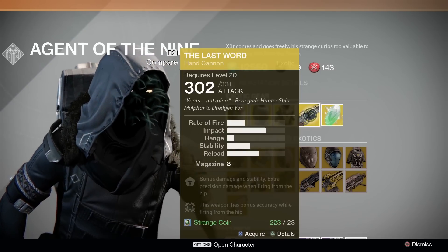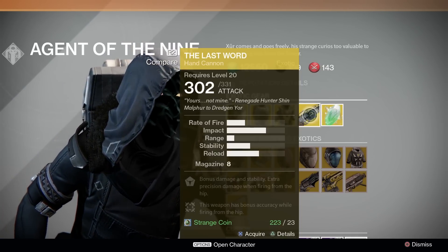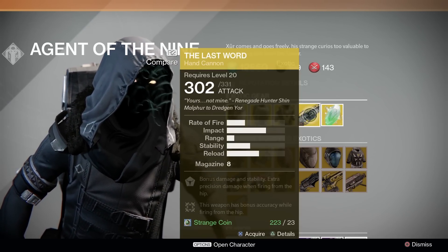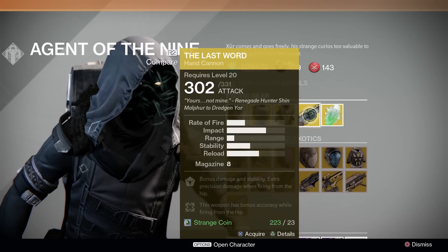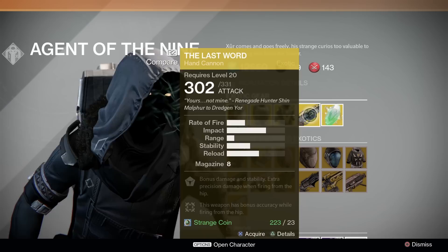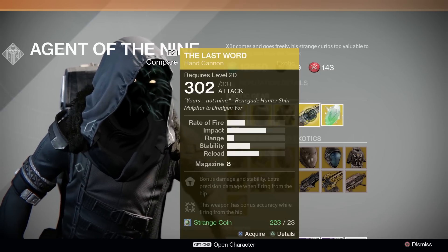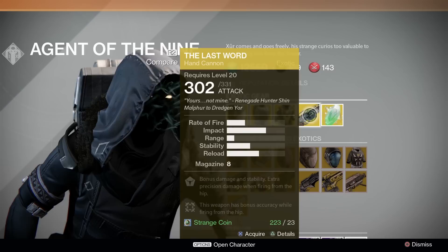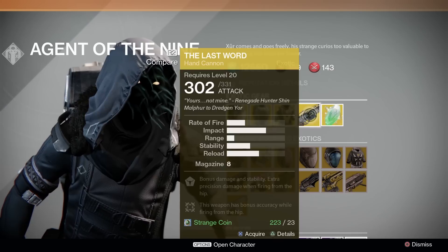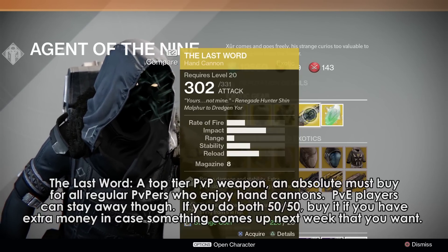The Weapon of the Week is The Last Word. If you're looking for a PvE weapon, this is a pass. While it is a serviceable weapon, it doesn't do enough, in my opinion, to warrant buying for PvE purposes. The main reason you'll want this gun is if you are a PvPer, because this is one of, if not the fastest, killing weapon in the game. It is the best 1v1 weapon in the game — insanely good in close to mid-range PvP. So if you're a big PvPer, this is definitely worth having if you like, or don't mind, hand cannons. If you don't PvP a lot, you can skip this weapon.